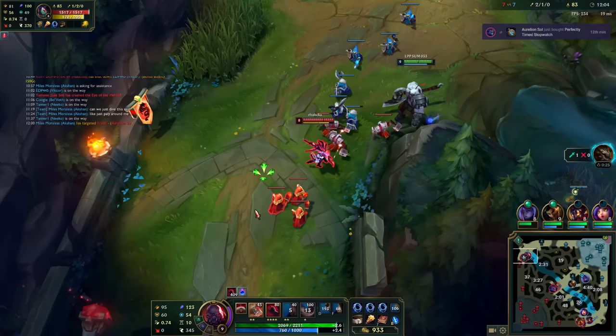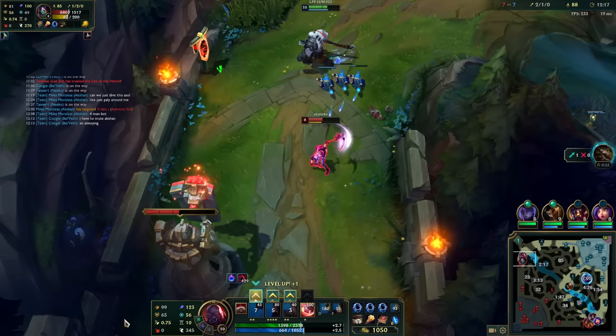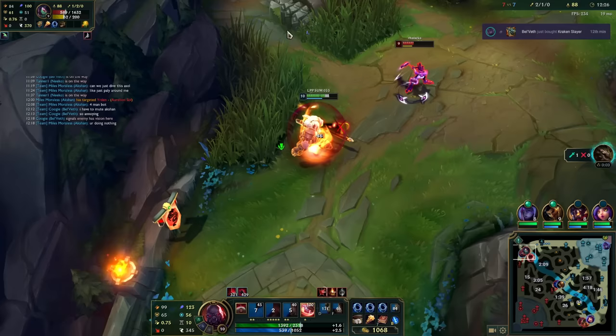Akali gets absolutely womboed by the Sion Ultimate. In some world, all these Akalis think that once they're in the shroud they're invincible — and that's what this build tries to deny. They think they're safe in the shroud, but realistically every ability I have is hitting them, plus the Scorch is hitting them, and they can't get through our shield. So there's no out for them, really.